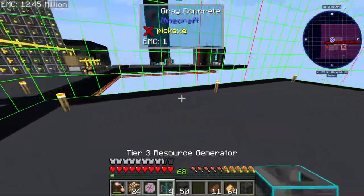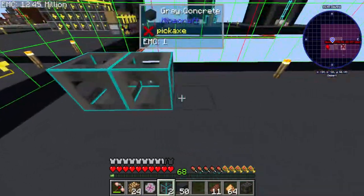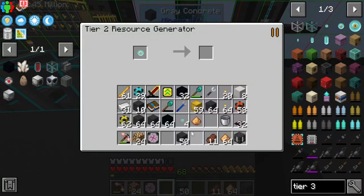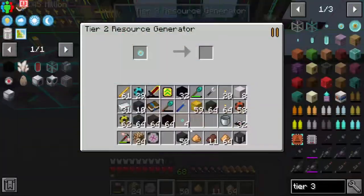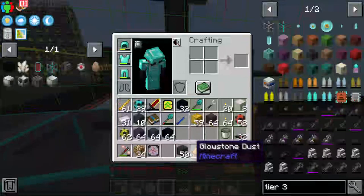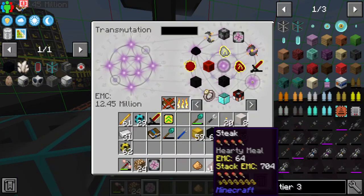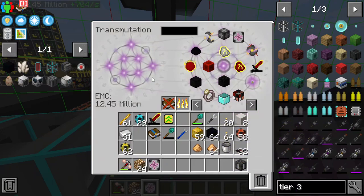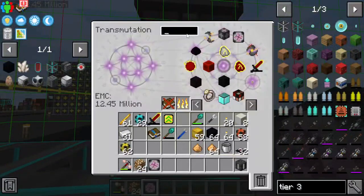This little area here is going to be our area where we generate our resources. It's going to be a very small area right now — we only have four generators. I was originally only going to do one, but the fact that we're doing four is great. AFKing that overnight was such a good call. I have something that auto-feeds me — how much meat do I have? 115,000, beautiful.